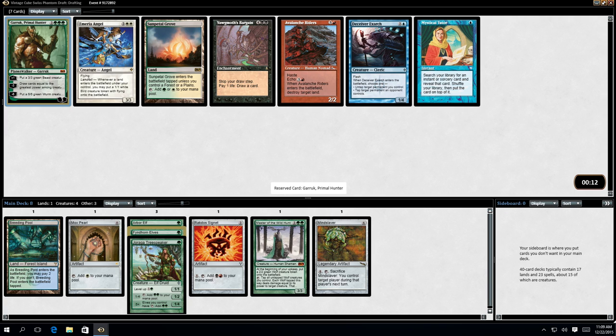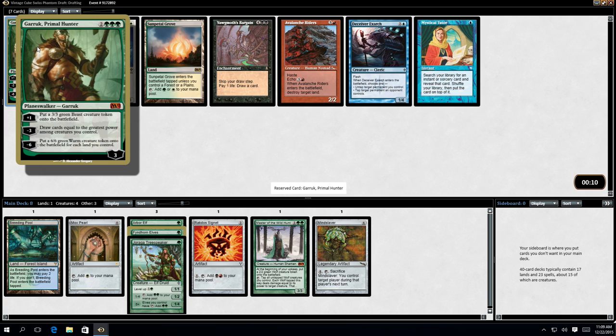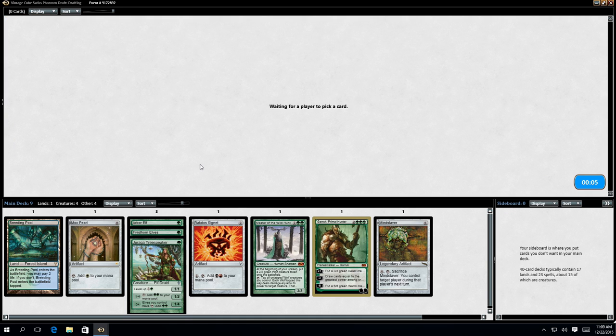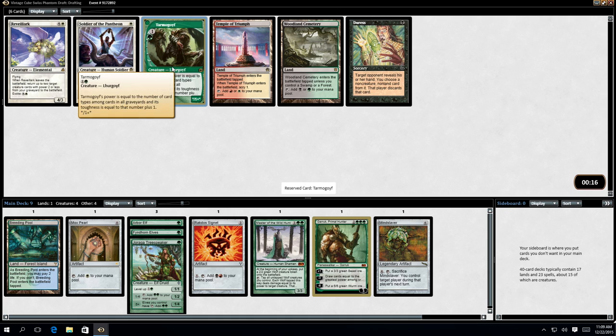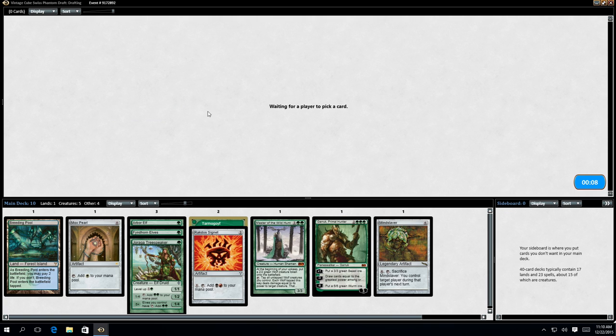So Garruk Primal Hunter - should be able to get it out fairly quick, and it does bad things. None of this is hideously broken. It might be if my opponent's on some normal, hideously broken type deck. Lots of things tend to go into the graveyard relatively quickly, so this could do some work. This is going to be one of my win conditions - hopefully, if I can ramp up to this fairly quickly, once this comes out it does very, very bad things.